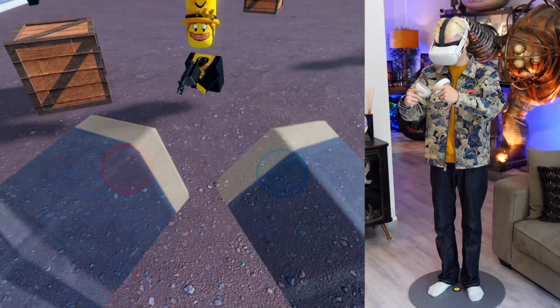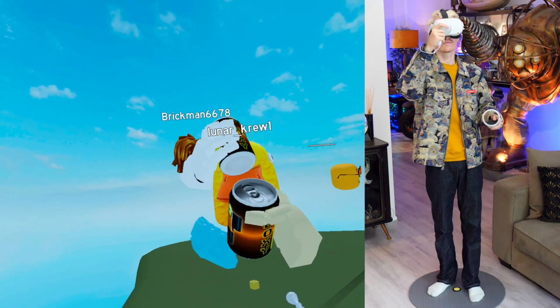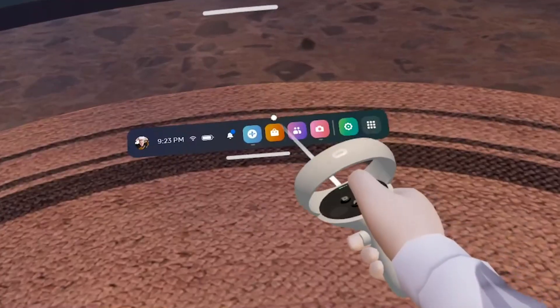Today I'm going to show you how you can download and play Roblox on your Quest. First of all, what you want to do is put on your headset and when you arrive in the menu, navigate to the store symbol.